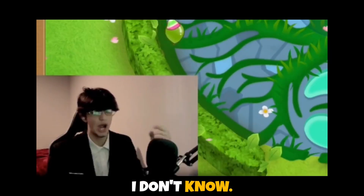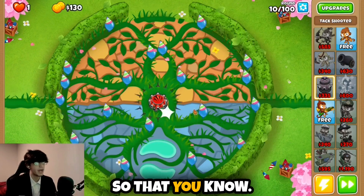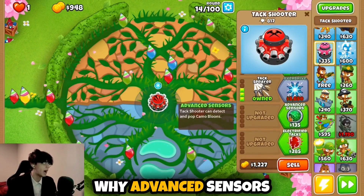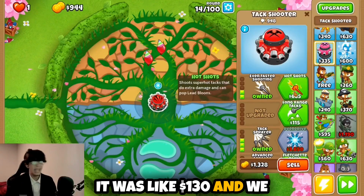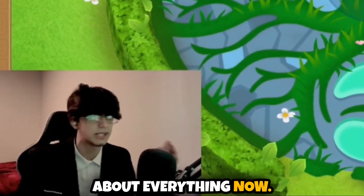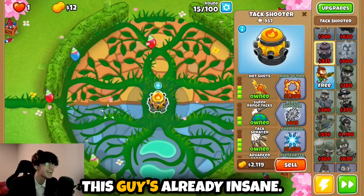Starting with a 0-3-0-0 — these are starting to sound like phone passwords. Let's also get even faster shooting just to be safe. Now we gotta think about camo, which is actually why advanced sensors is perfect — it lets us shoot camo balloons and it's very cheap, like 130. And we gotta take care of leads with hot shots. There we go, this guy can see just about everything now.